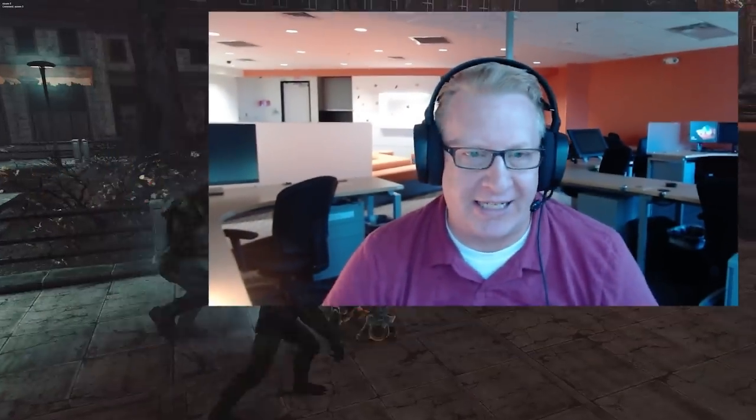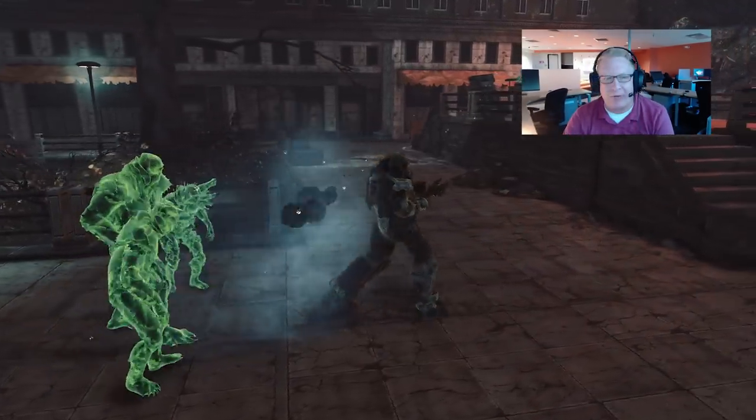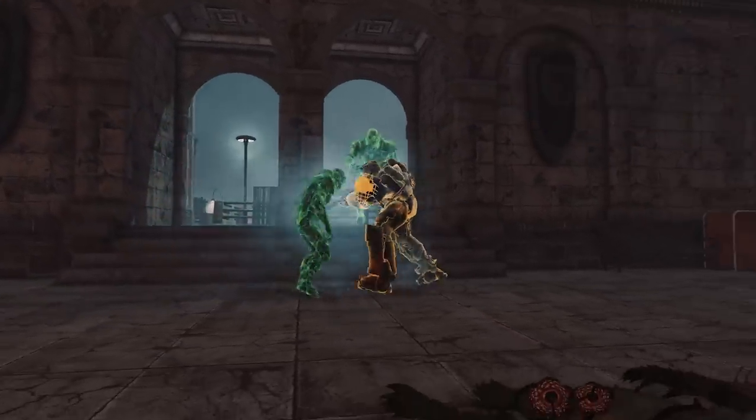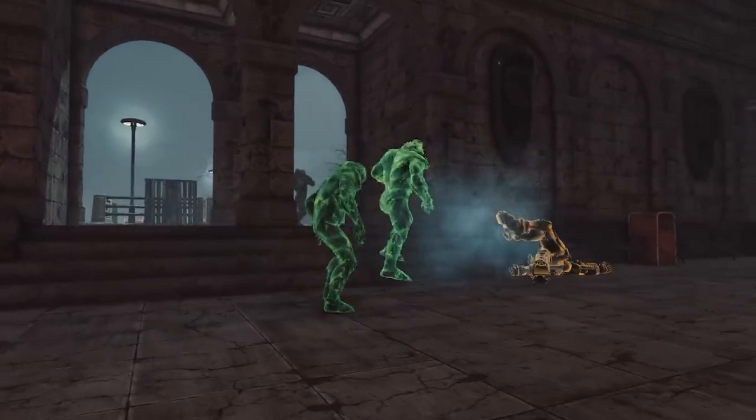Do you have any strategies for us in battling these enemies? With the Overgrown as creatures, they really like to pile on in the attack. What I would do specifically is always keep looking over your shoulder, because you never know where they're going to come from. They may take you by surprise. Keep your head on a swivel.